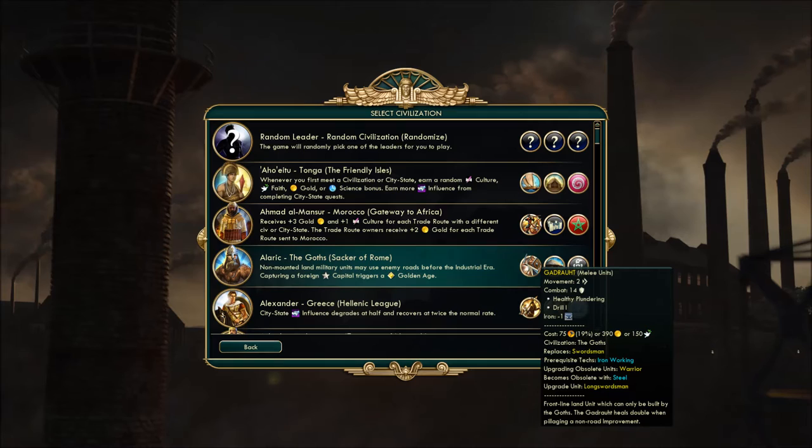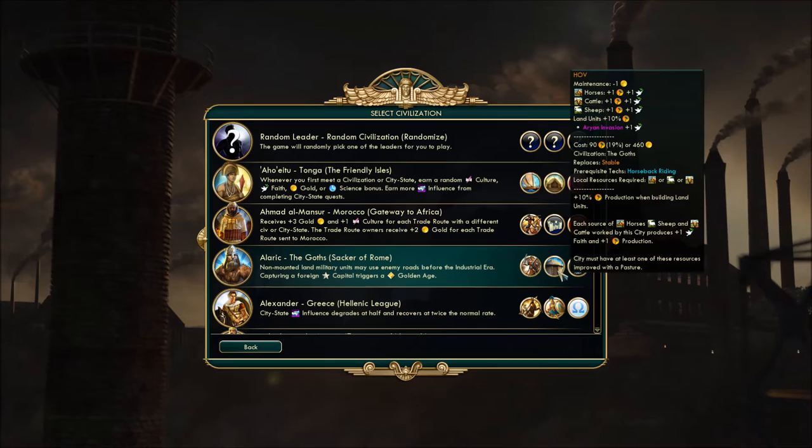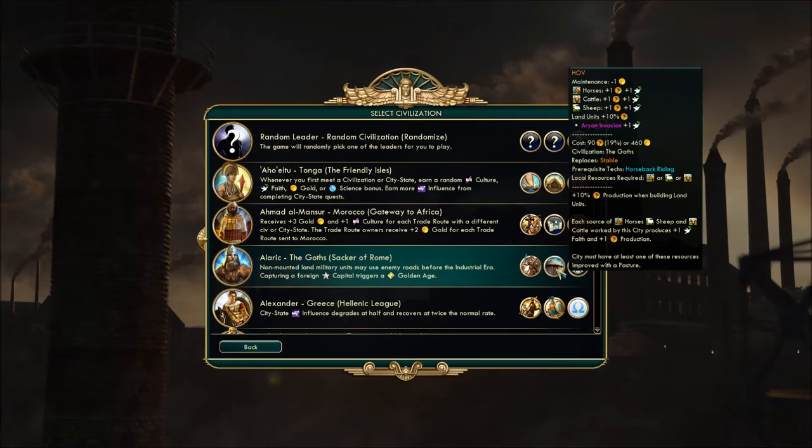They heal double from pillaging — about 25 from pillaging, so 50 is not too shabby. The other unique item is the stable replacement called the Hove. It gives you plus one faith from horses, cattle, and sheep, plus some production, and 10% production for land units. You have to have one of these resources improved with a pasture. It's a neat way to tie into land unit production — send a bunch of Godhrauts out and have your faith production going along the same way.